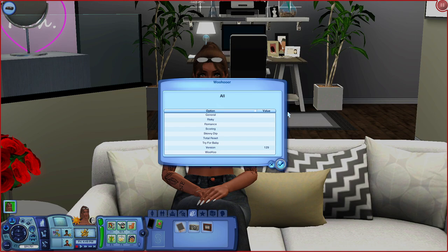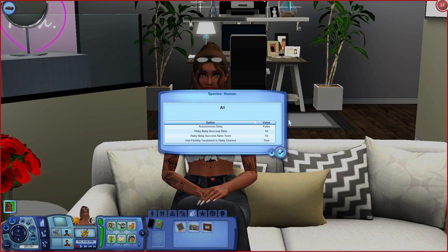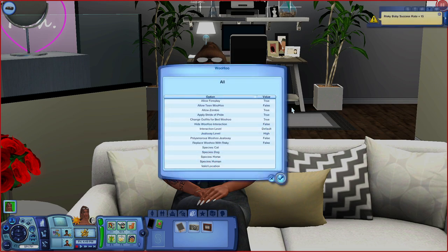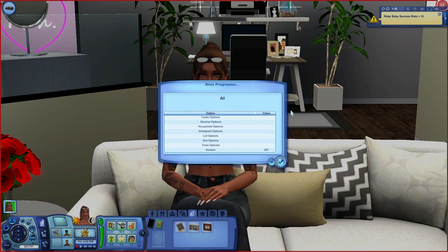On to the Woohoo mod, which is my favorite. The options are really self-explanatory. The only options I mess with are Risky, Try for Baby, and Woohoo. When you go into Risky you'll see options for animals or human — I go into human. You can change values for autonomous risky, risky baby success rate for adults and teens, and use fertility treatment. I keep everything the same except the risky baby success rate — 10 is too low, I set mine between 15 and 20 percent. You can also enable teen Woohoo; with this set to true, your teen Sim will be able to get pregnant.